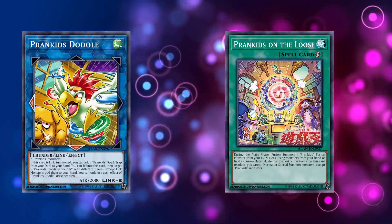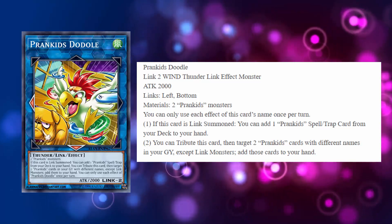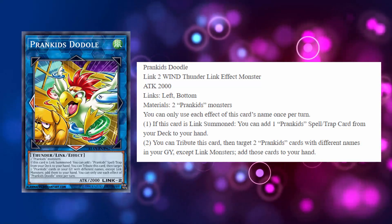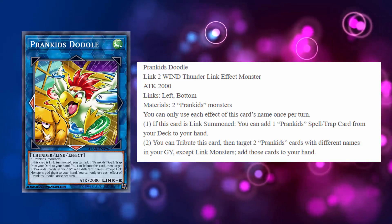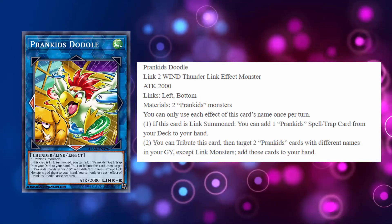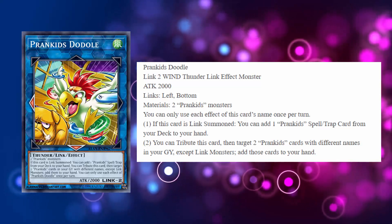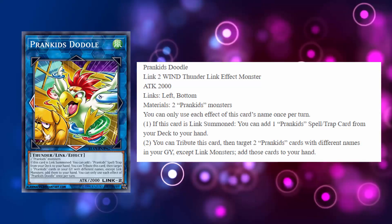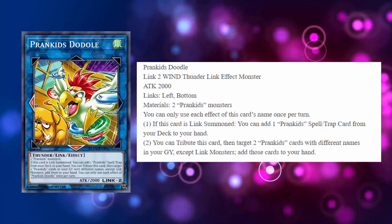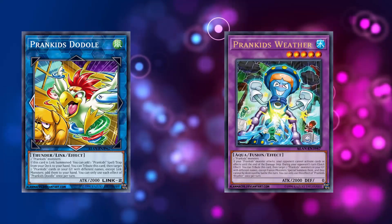The big problem is there is only one Prank Kids spell in the entire archetype and there are no traps as of right now. So you can get your Prank Kids on the Loose or your fusion spell, which is really cool, but it's kind of a linear play — you don't really have anything else to fall back on. The second effect: you tribute this card, target two Prank Kids with different names in your graveyard except link monsters, and add those to your hand. I actually don't like this effect as much — I'd rather summon from the graveyard. I thought originally it was a Monster Reborn but it actually gets them to the hand.